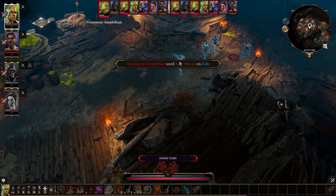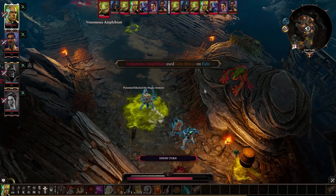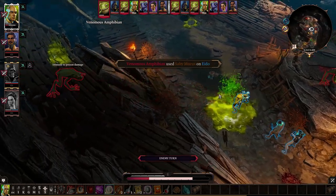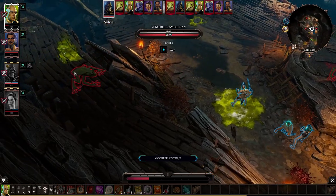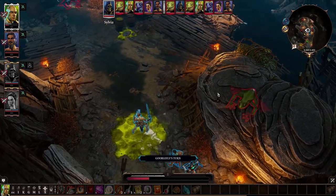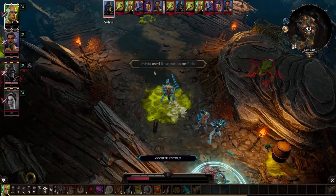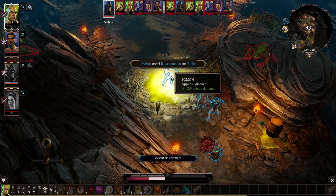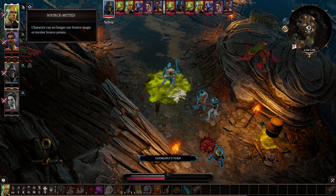Here we go. What level are the frogs? Three — and we are very outnumbered. It's three level threes versus... I'm almost dead. Jesus, okay. I think my first AP is to use one of these restoration scrolls on you.